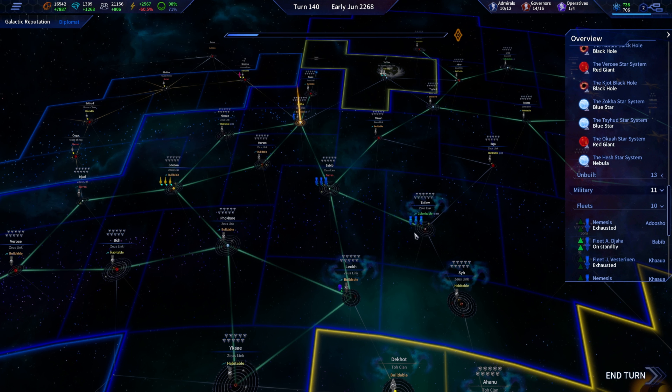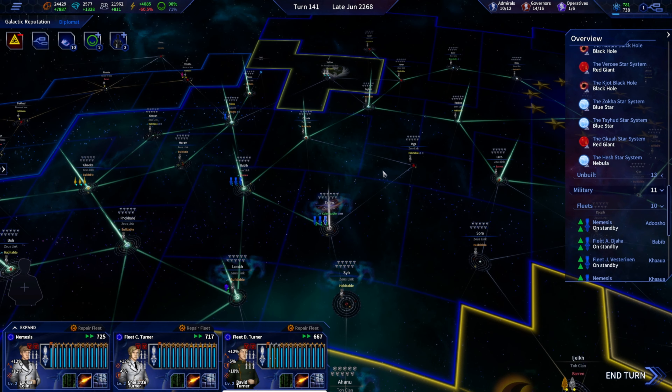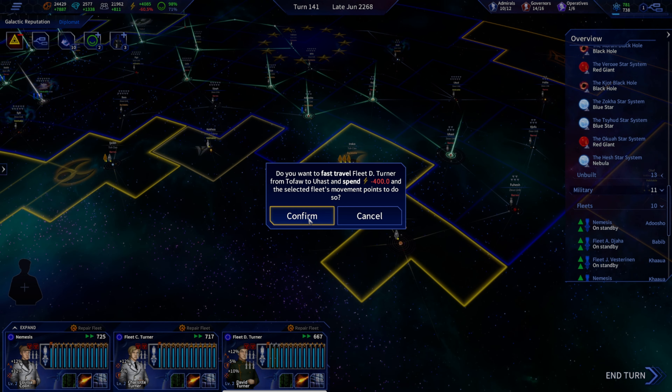We'll end the turn and rotate these guys out as quickly as possible to get them back on the front lines. This war prep, I tell you — if they're not going to declare war on us, we'll have to declare war on them. And if we declare war on them, that triggers the defensive alliance they have with the Toe, which might be kind of what they're going for.